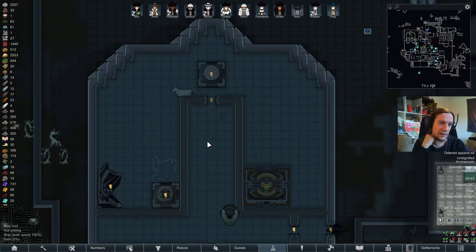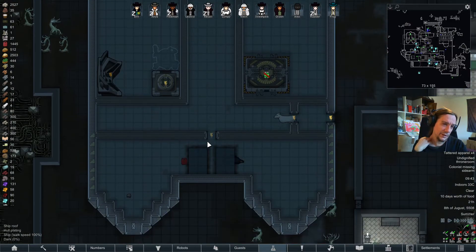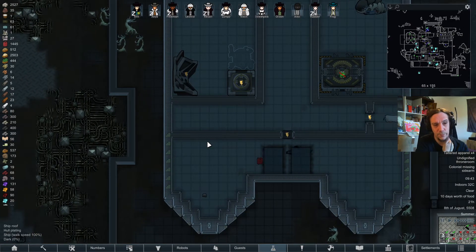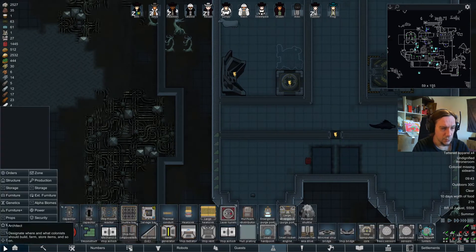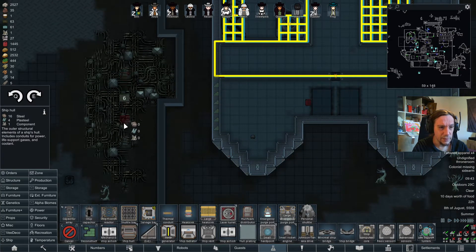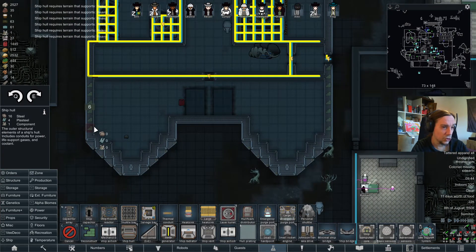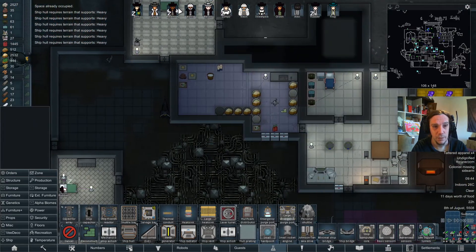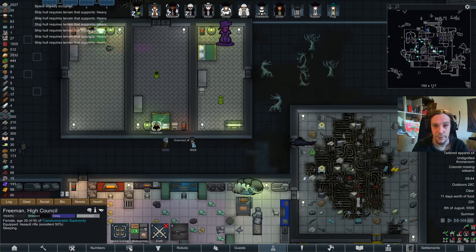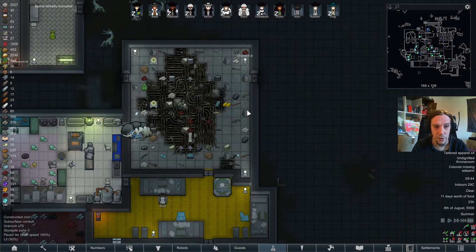I didn't do everything wrong with this ship, but there are a lot of things I would do differently next time. I was wondering — I can't build ship hull above that area. Just wanted to make sure. It's really not possible — sometimes things are possible and you don't realize it. That's a shame.